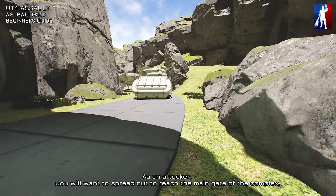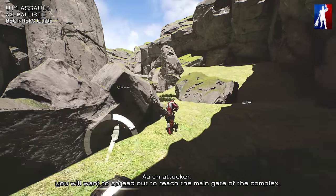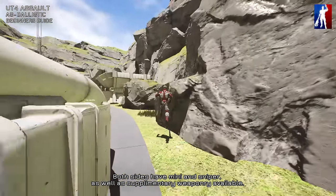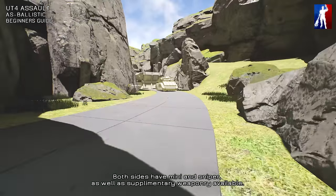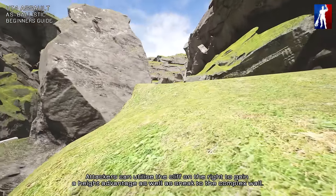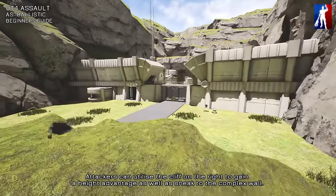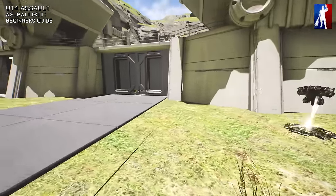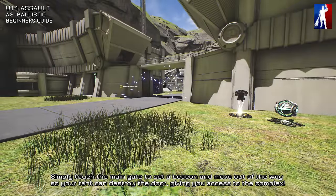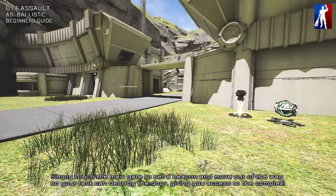As an attacker, you will want to spread out to reach the main gate of the complex. Both sides have a mini and sniper, as well as supplementary weaponry available. Attackers can utilize the cliff on the right to gain a height advantage, as well as sneak to the complex wall. Simply touch the main gate to set a beacon and move out of the way so your tank can destroy the door, giving you access to the complex.